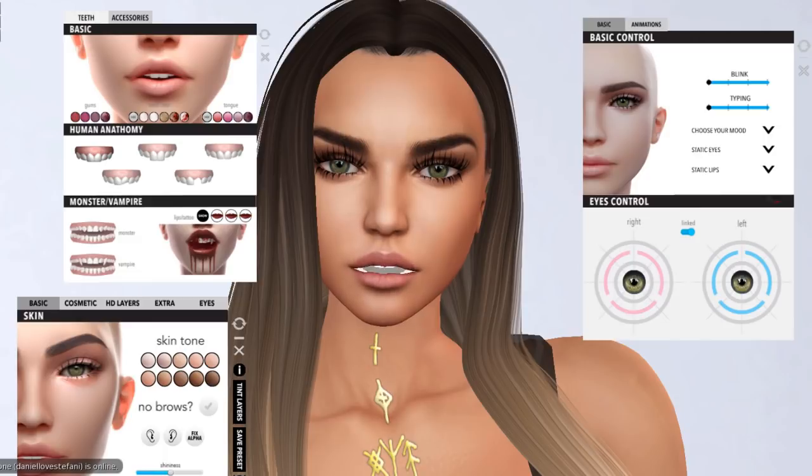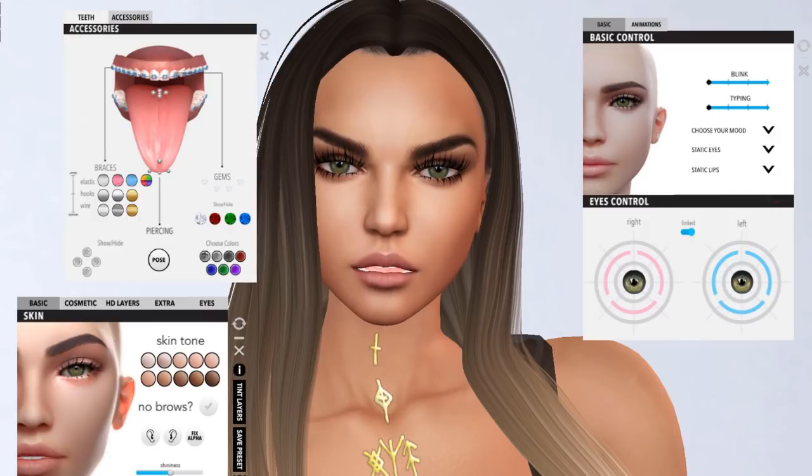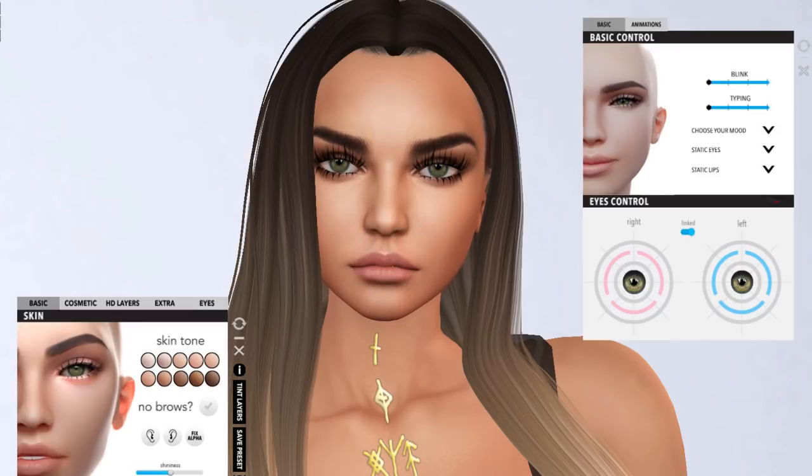And the tongue color — if we go a little darker, you see how the color is changing. This is too dark. The last one — it's bloody. We're gonna go just with this. You also have accessories: you can have braces, piercings. Too much stuff. So that's the teeth and accessories — they have so much stuff.